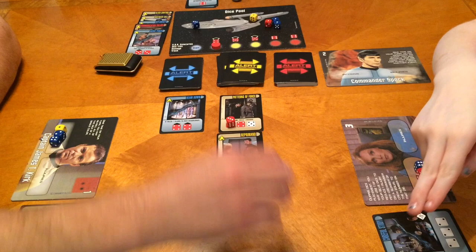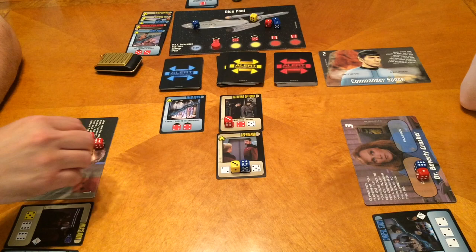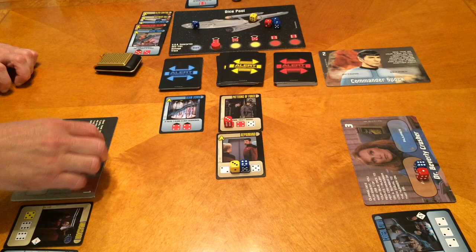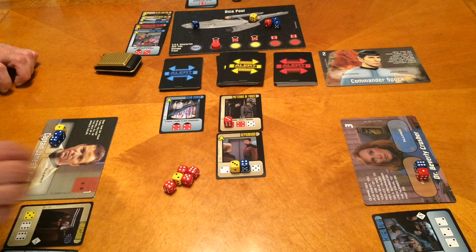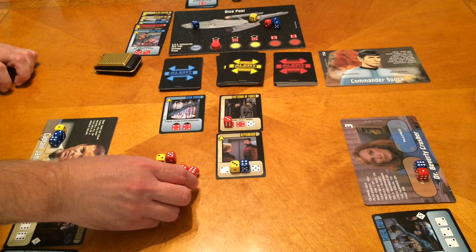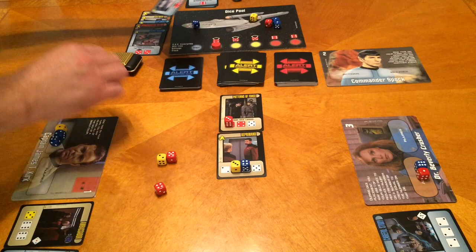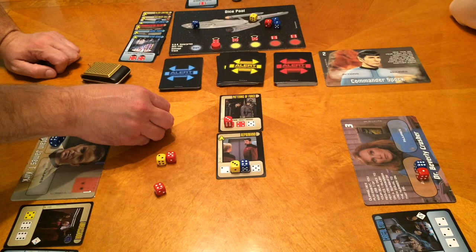We got two fours — we need a red four for the Beam Down. I'm going in! Let me make sure I keep the right dice. I know I can use these two dice on that card. I'll use these two — good, we're not taking damage. We're up to seven points — that completes the Beam Down.